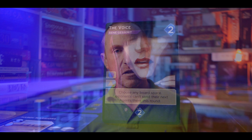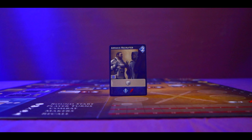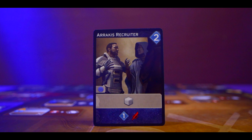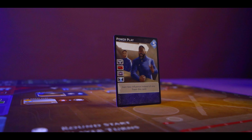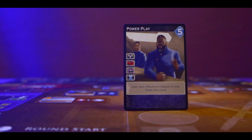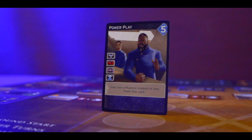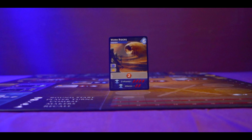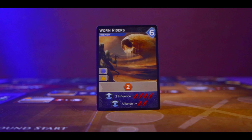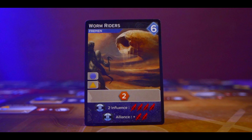You might buy the Voice card for two persuasion — it lets you choose any board space that opponents can't send their next agent to that round, blocking a space without placing an agent there. The Arrakis Recruiter gives you a solari, plus combat strength and persuasion in the reveal phase. The Power Play card costs five persuasion: gain two influence instead of one, but you trash this card — remove it from the game, Dominion-style. The Worm Riders card gives you two spice and strong combat benefits.